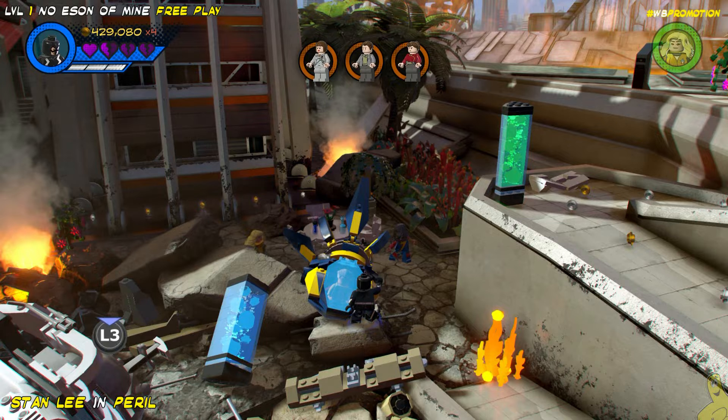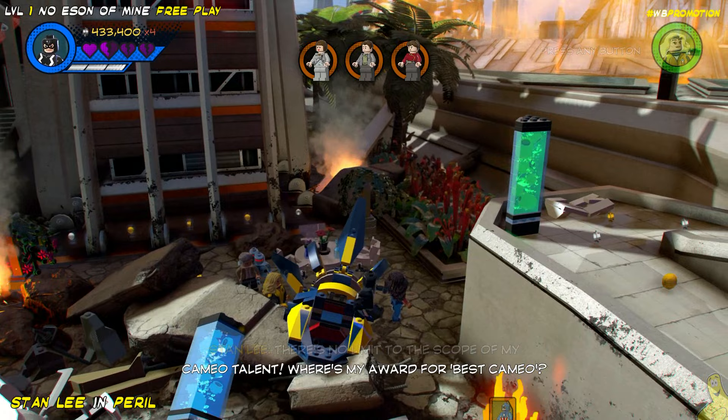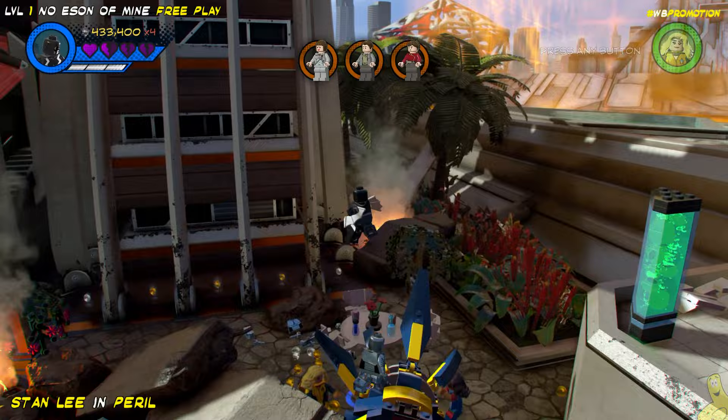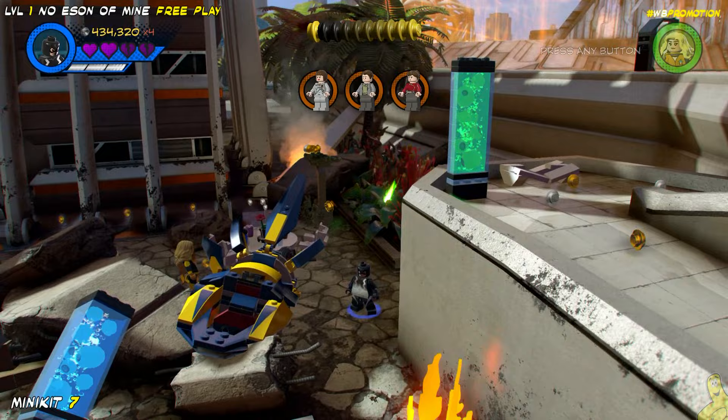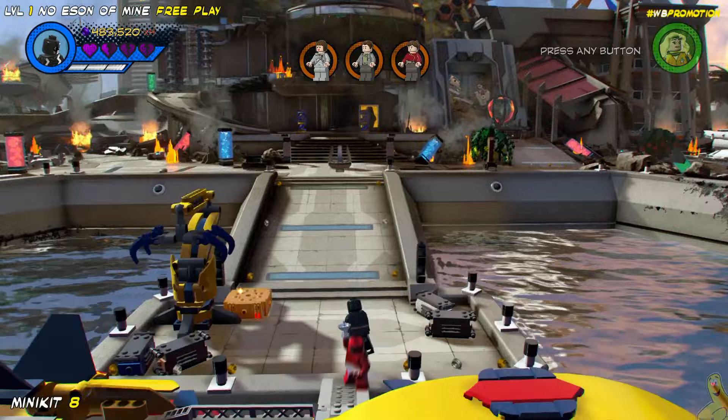Next up, we're going to free Stan Lee, who happens to be in this spaceship with a glass shield preventing his escape. We'll switch over to Black Bolt or somebody with glass-shattering abilities, shatter that glass, and free Lee! You know how good it feels to say that? We'll add him and throw in a quick Excelsior. Don't go too far — there's actually a minikit tucked behind this right wall over here, as well as a blue and a purple stud. Get your studage on and grab that minikit before moving along.